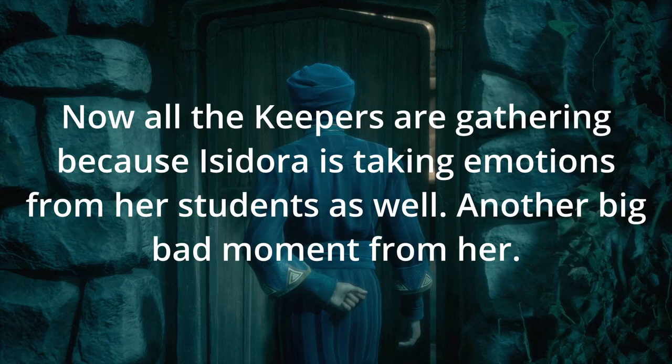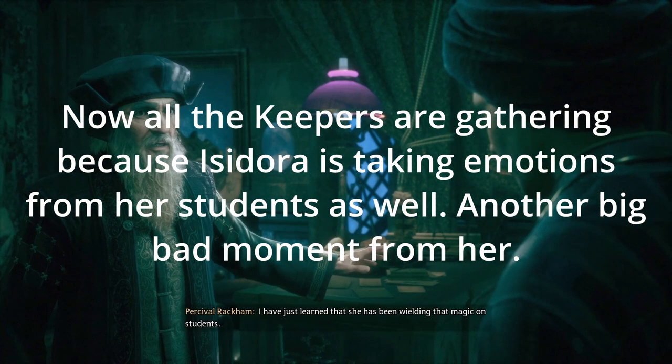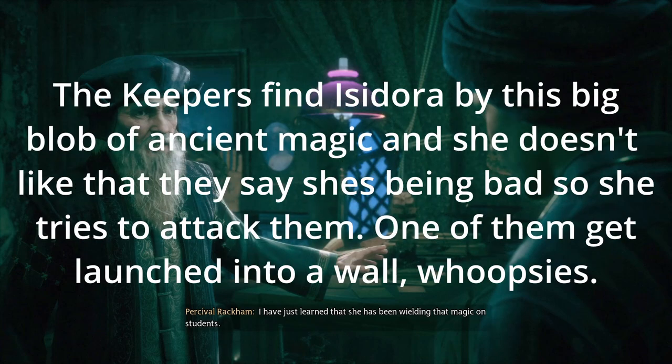'Son, I'm glad you're here. Isadora was not at her home. I know her father.' 'What is it?' 'It is as though he was stripped not only of his pain but of all emotion - everything is much worse than I feared.' 'Nipo's right - Isadora hasn't stopped. I've just learned that she has been wielding that magic on students.' What? 'We must gather the others.' What is happening? 'I need you to return to your common room.'